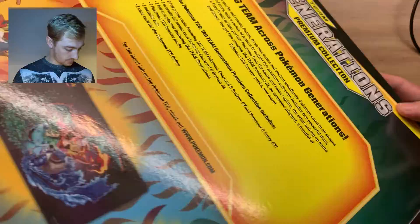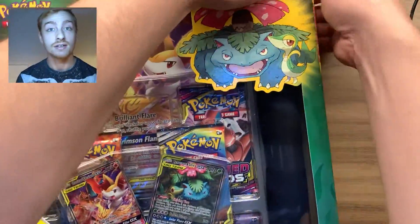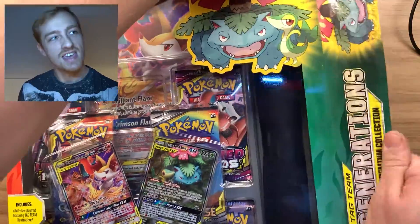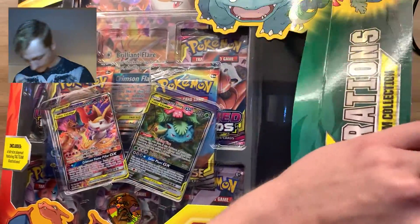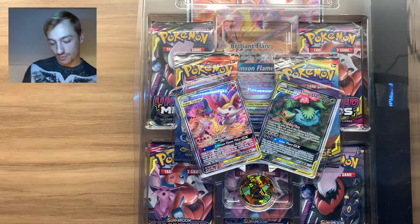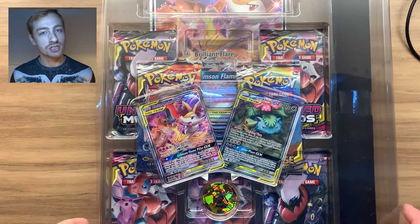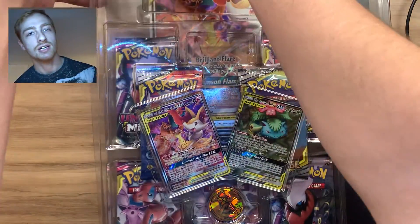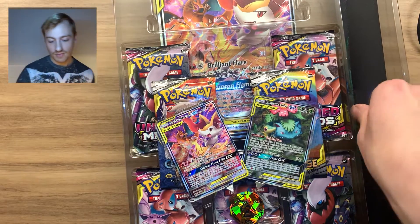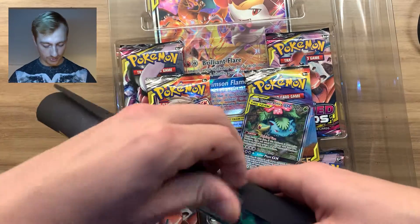Let's get straight into the box — I'm going to go from the side, I think the side is a good option. I've got my sleeves at the ready, I am ready for some big pulls. You get seven packs in this box. And the thing I'm actually most excited for — the reason I bought it in the first place — would be this playmat right here, so I'm going to whip this out.